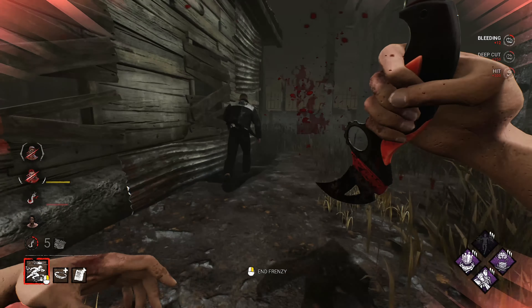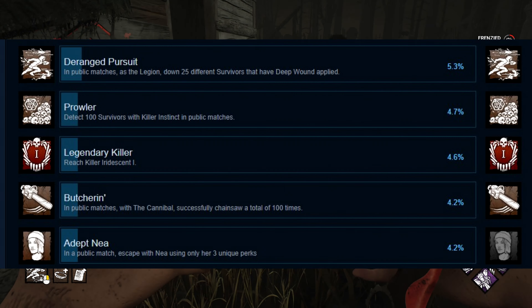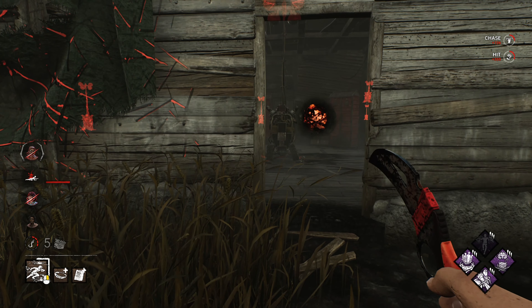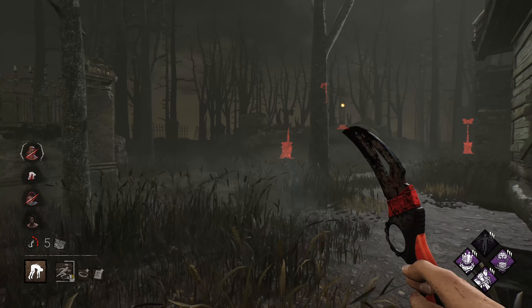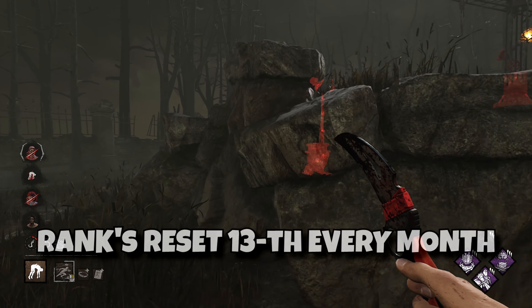Red ranks or grades in Dead by Daylight are considered a significant achievement, but even now only below 5% of the player base has actually earned them. It is challenging to obtain these ranks because you have only one month to go 20 tiers from Ash 4 to Iridescent 1, and on the 13th of the following month your progress will be reset.